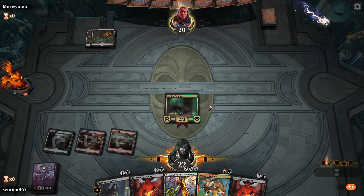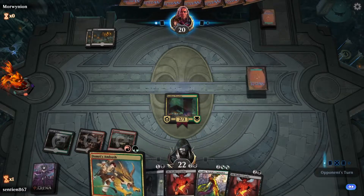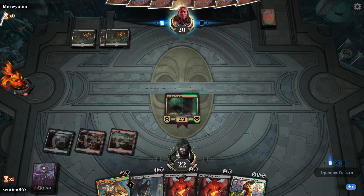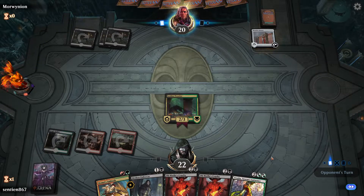I do believe Leyline Prowler will probably die right here, but we don't really mind. We have the mana we want. We are missing one mana drop, but we do have a lot of prime removal. If they don't play another creature, I will definitely play Vraska, Swarm's Eminence and create a creature. Mono-black creature without enchantment hate? That's kind of interesting.